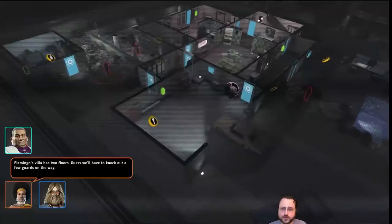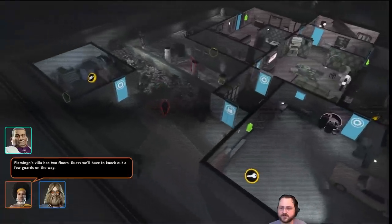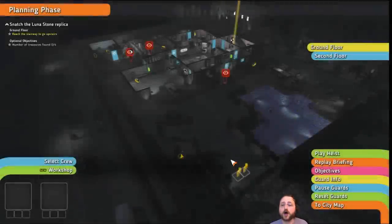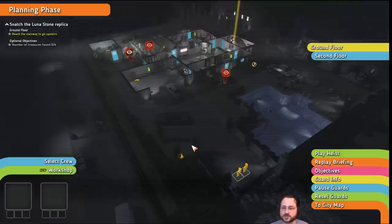It is a villa with two stories — giving us an overview. There's some guards. And this is a very early mission, so there's not going to be that many mechanics, and it's not going to be particularly hard. But it'll be a good way to sort of demonstrate things.